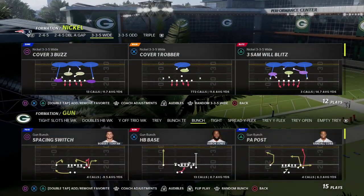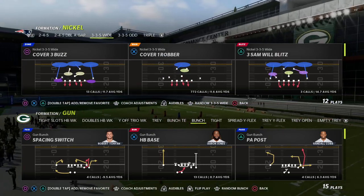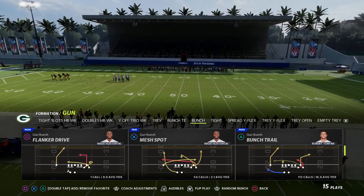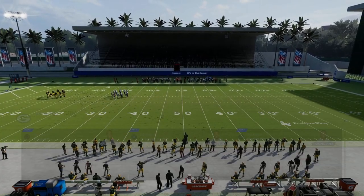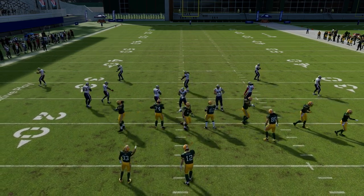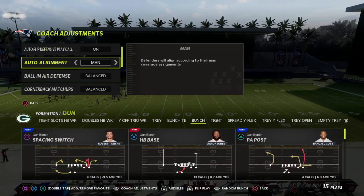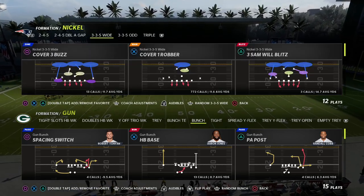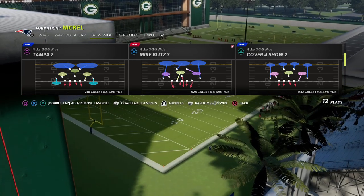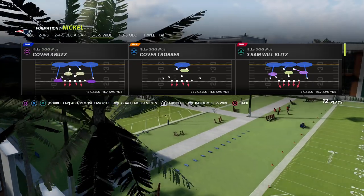So how can we recreate this basic principle from 3-3-5 Wide? It's actually really simple. I like to use the play Mike Blitz Zero for this, though you could also make an argument for Cover One Robber. Quick note on coaching settings: make sure auto flip is on and auto alignment is set — you can put it on man-line if you want, but it can align a little wonky against a bunch sometimes, so I generally prefer to audible into this.